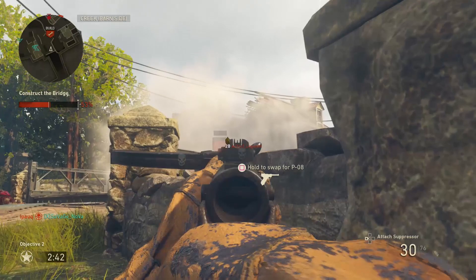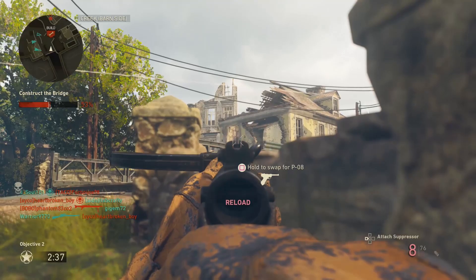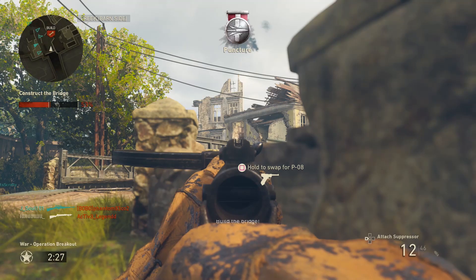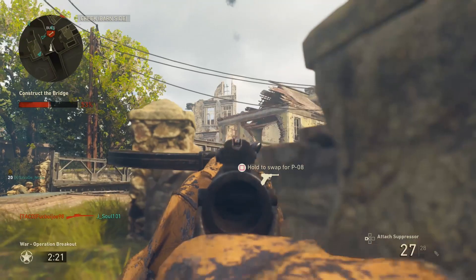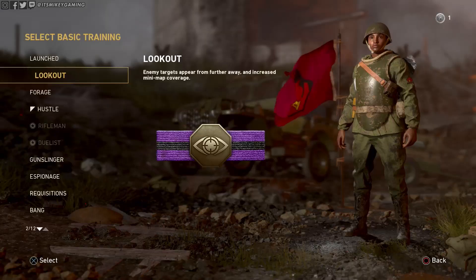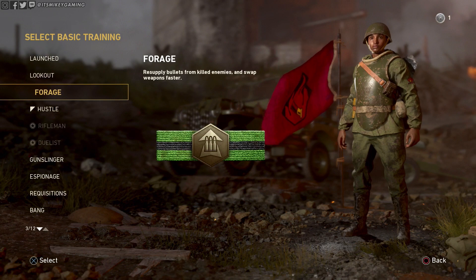Basically, enemy targets appear from further away, your minimap gets increased coverage, and enemy red gamertags pop up insanely easy even if you're not aiming down the sights. The distance that you can see people is pretty crazy. It's very useful for snipers, assault rifle players, and even SMG people — it really just helps you find people.